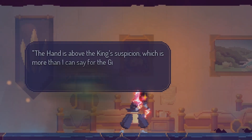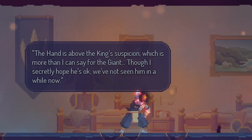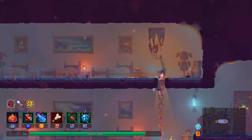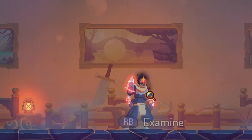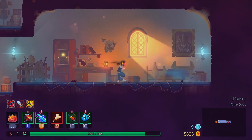Oh, it's this lady. 'The hand is above the king's suspicion, which is more than I can say for the giants, though I secretly hope he's okay — we've not seen him in a while now.' Oh, is that the lady? Who's this guy? 'There's a strange taste in food since the old cook was off. The hand doesn't seem to mind though, so I just hold my nose and dream of custard.' That's like school lunch for me, man — unless it's chicken nuggets.